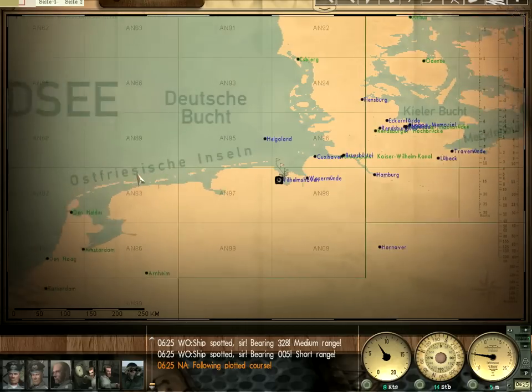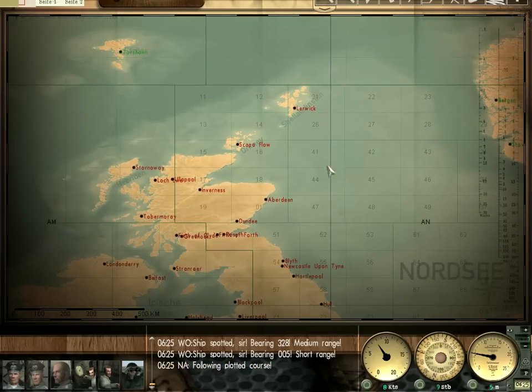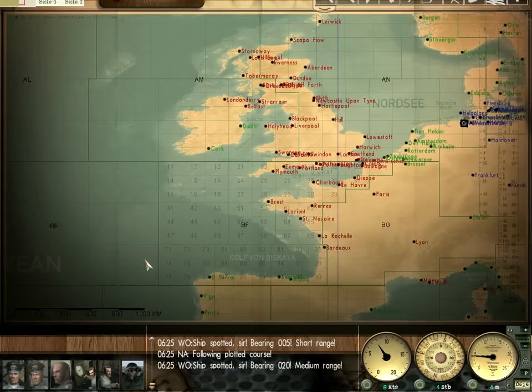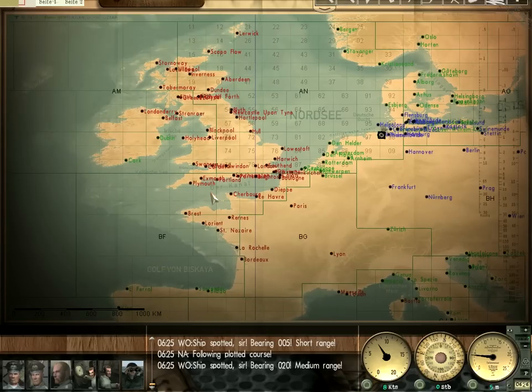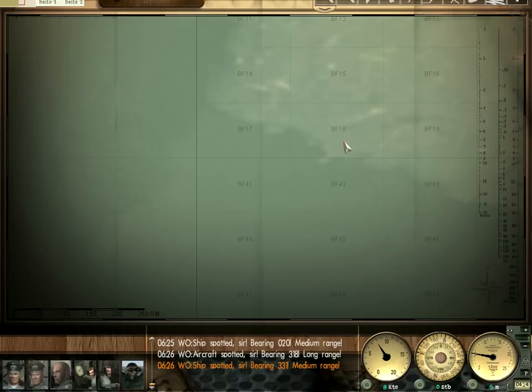This early in the game it doesn't really make a huge difference. Generally speaking, the course around Britain is safer, but you have to take an indirect route. Going through the channel is obviously much quicker, but that area is much more heavily patrolled with destroyers and patrol craft of all kinds — it's dangerous. Beginning of the game you can get away with it, so I'm considering going through the Straits of Dover and on to BF-17.